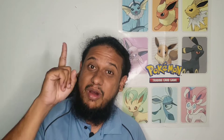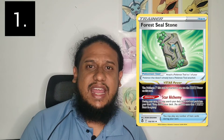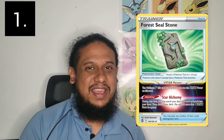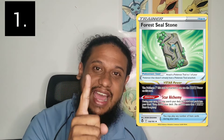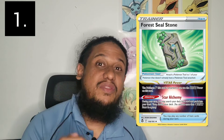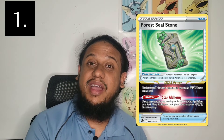Number one in my playable cards for Silver Tempest is the Forest Seal Stone. It gives you half an Arceus V Star — you search your deck for one card. I've been trying to finish my Mew V Max deck, and of course that seal stone is going into that V Max deck to try out.